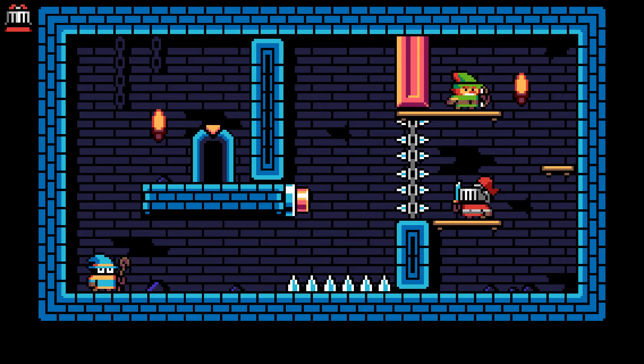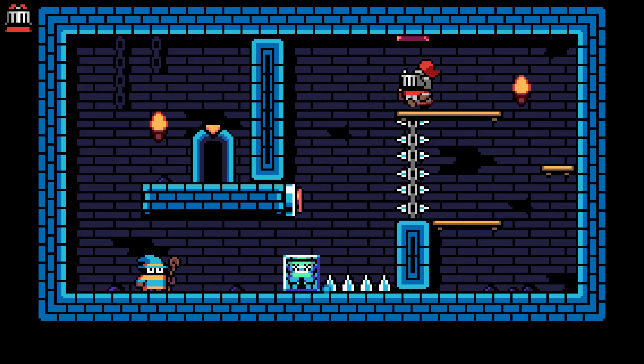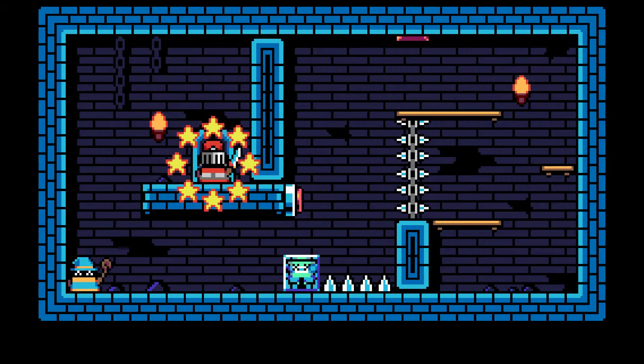This one looks a little tricky. I think I need to impale our poor knight here — actually no, I should use the knight to sacrifice the archer here. There we go. We switch to the wizard who will freeze this, which will allow our knight to stand here. We can push our little friend wizard over here and create a platform — and there we go.